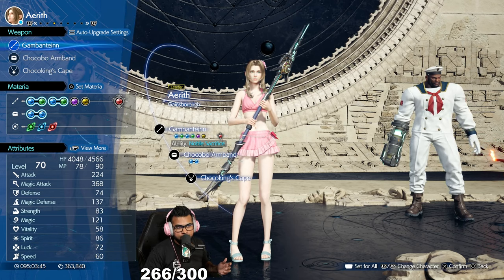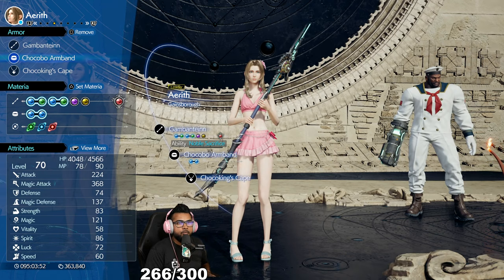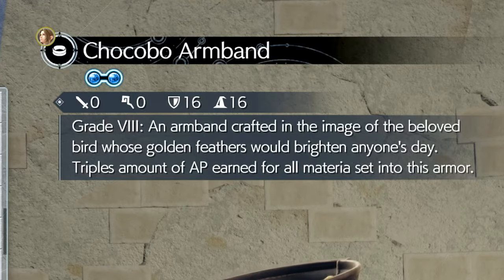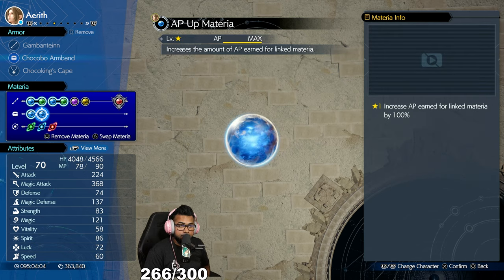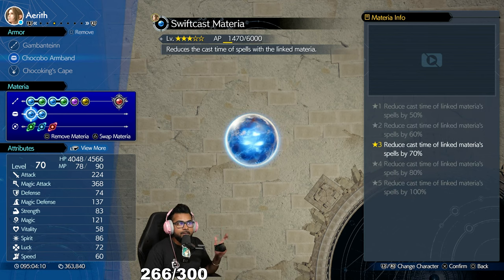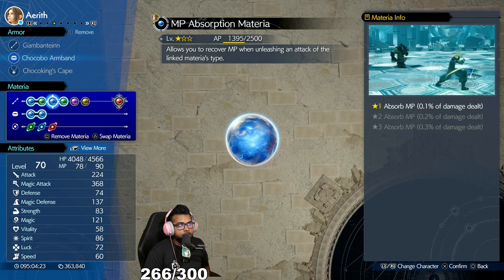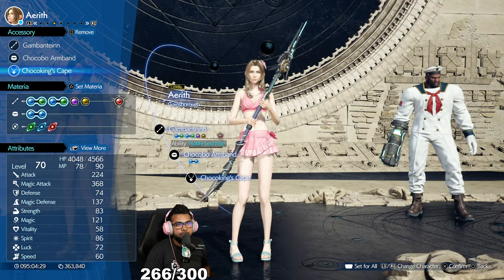Let's get into the Swiftcast method — you can use it for whatever materia you want, but Swiftcast really benefits a lot from this. You're going to have the Chocobo Armband, which you get from doing the Chocobo Sage side quest. When you equip it you'll have fewer materia slots, but it triples the amount of AP earned for all materia slotted into that armor. Then you put an AP Up materia in, which doubles the AP — do that math, it's insane. I've already got Swiftcast to level three and it just shot up.